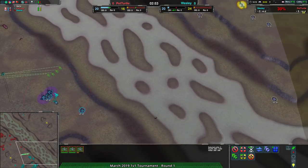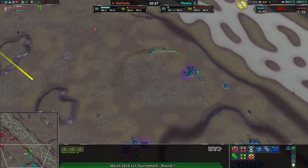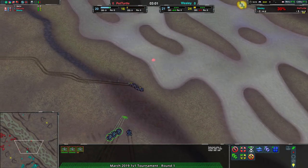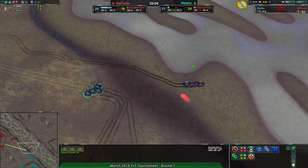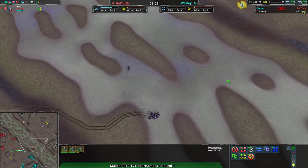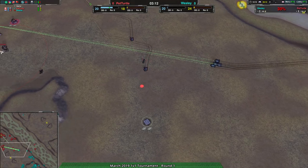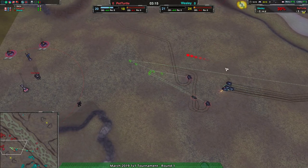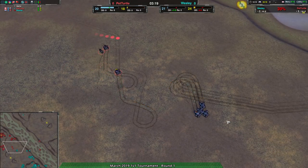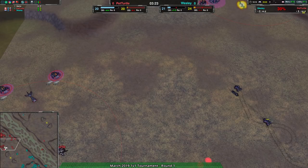Pet Turtle is making sure Wesley isn't building over to the right side of the map, which makes sense as an obvious expansion route for Wesley, but they haven't bothered yet — much more concerned about conquering the south of the map. At this point, Pet Turtle is in a bit of an awkward position as Wesley comes in but surprisingly doesn't find them. Wesley turns around, realizing there are far fewer units in Pet Turtle's base, but the Scorchers aren't doing damage either. Wesley is managing very little in terms of aggression.